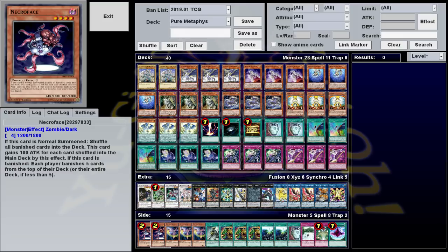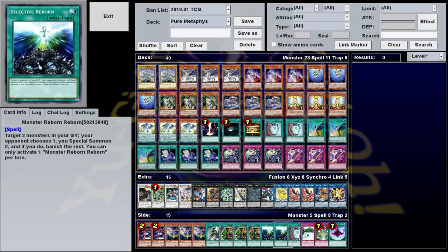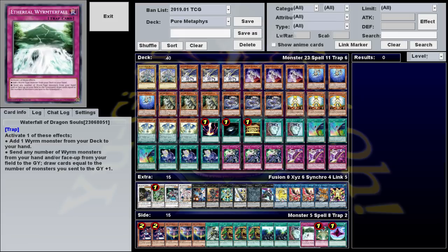Necroface just didn't really work with the build I have going here. The rest of the side deck cards are other options: Crossbreed lets you banish two Metaphys from your hand to add one from your deck, which is really good but only if you open with it and two other Metaphys — any other time it can brick, which is risky in a deck already prone to bricking. There's also Monster Reborn Reborn, which targets three monsters in your graveyard, has your opponent choose one to summon, and the other two are banished. In my build you can go a whole game without getting monsters in the grave, so it wasn't worth it alone. But paired with Waterfall of Dragon Souls — which lets you search any Metaphys or dump any number of Metaphys from your hand to the graveyard to draw that many cards plus one — it has a lot of potential. It's a bit slow, but this deck is already kind of slow, so maybe try experimenting with those two.